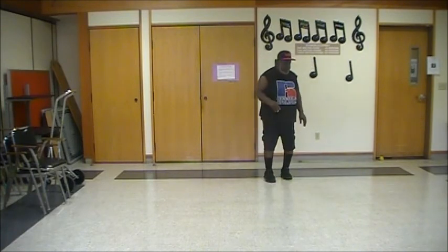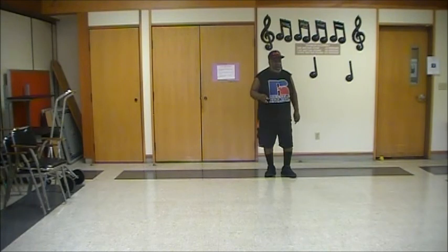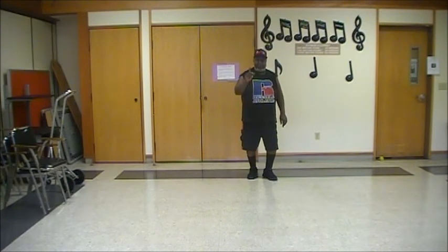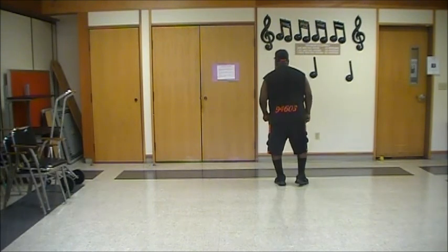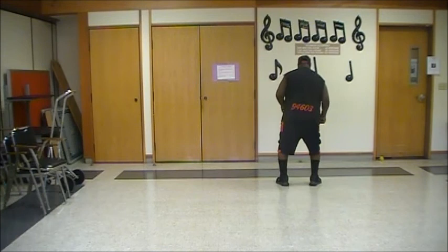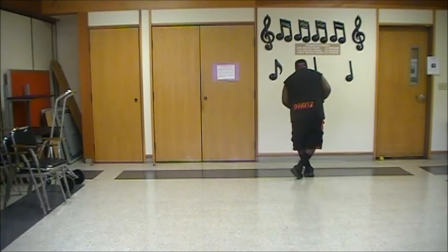Now break the dance down. This is the 48-count dance — that means six sections or six patterns of eight. Here we go. Five, six, seven, eight. Rock, one, two, three, four. Last steps. Five and six, seven and eight.